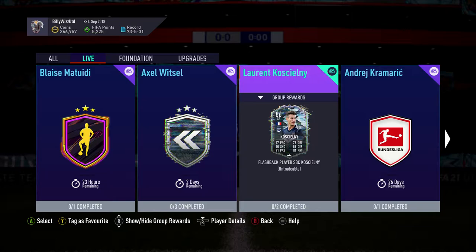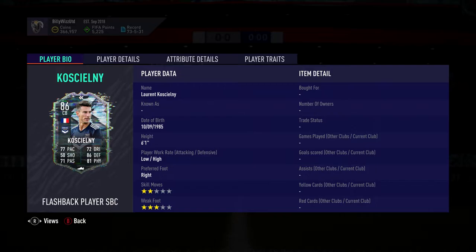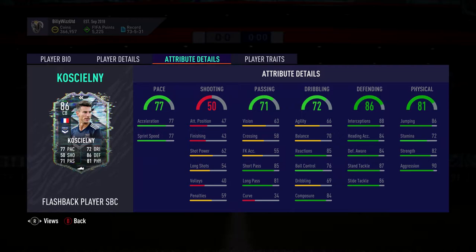Billy with Geyer back online and we're doing the Laurent Koscielny SBC — it's a flashback player. He's 86-rated, two-star skill moves, three-star weak foot, six foot one, low attacking, higher defensive and it looks pretty good. 77 pace, which is what you're looking at for a good center back — needs to be fairly high. With a plus 10 he can be 87 pace, 86 defense, 81 physical, passing 71.